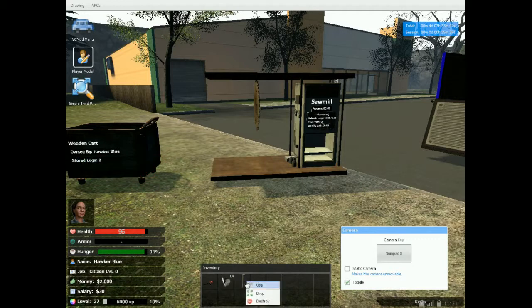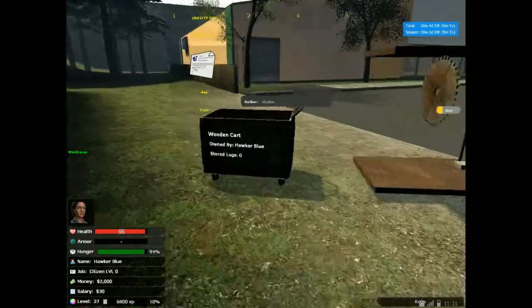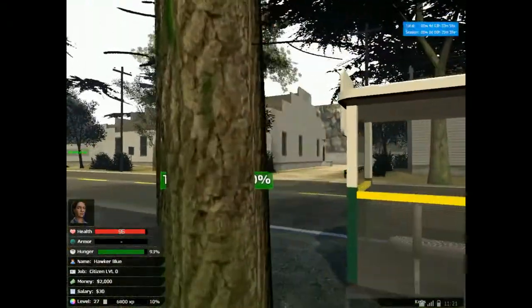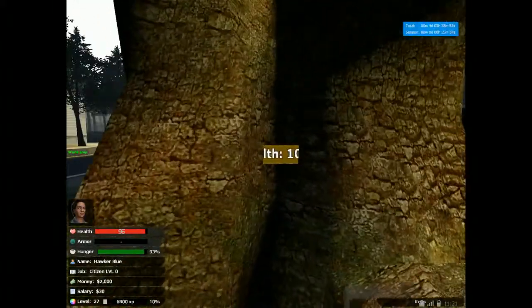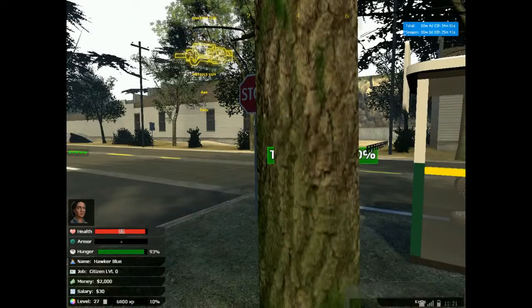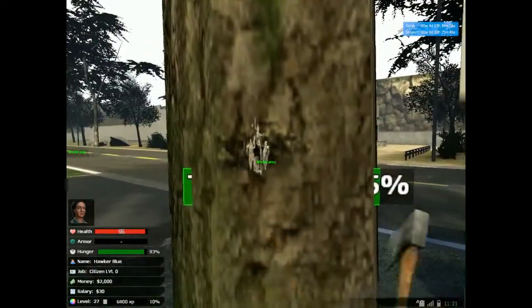We'll go into this shortly. So the concept is dead simple — you might notice there's a huge amount of trees around the map, lots of them. They have health bars; this one has a health bar, we'll come back to this one. Dead simple: you grab your axe and you pretend to be a lumberjack. You just hit the damn tree with your axe.